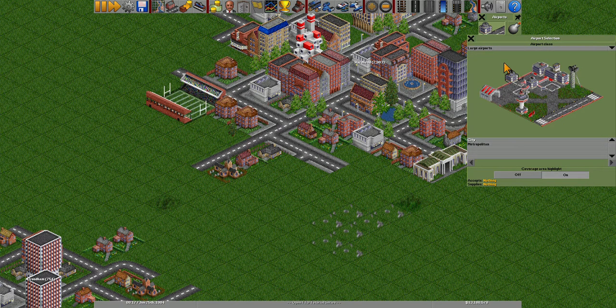For large airports, there's the city airport with a couple of buildings, an antenna, air traffic control tower, a runway, and taxiways. The metropolitan airport is a slightly upgraded version with two runways, a taxiway, and more buildings.